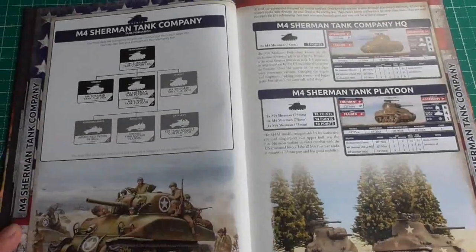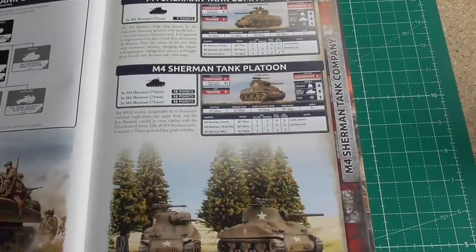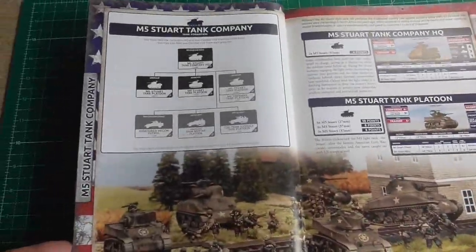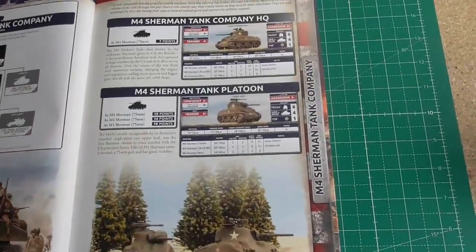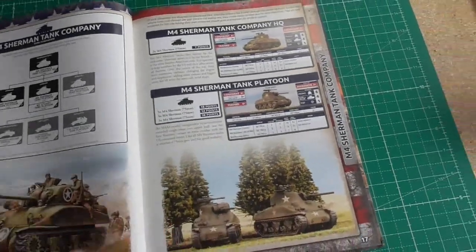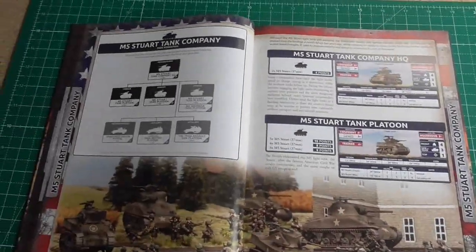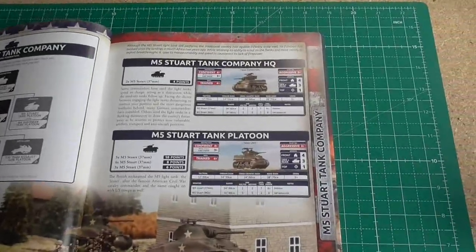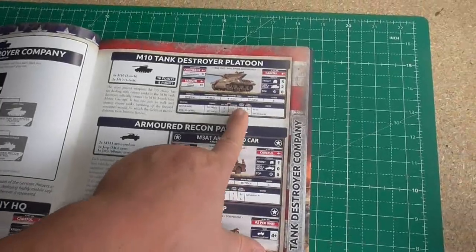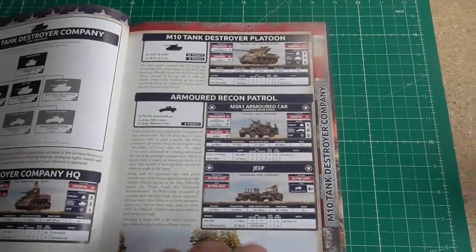First we have the Sherman tank company, but there are no 76mm Shermans at the moment. That means you have a hard time fighting Tigers and Panthers — not a good time to be an American tanker at all! Next we have the Stuart tank company, and here are the tank destroyers, which do have a chance with anti-tank 12 against the highest German armor of 9.